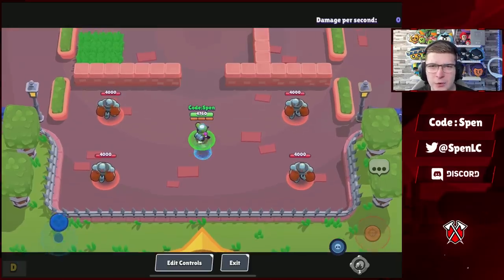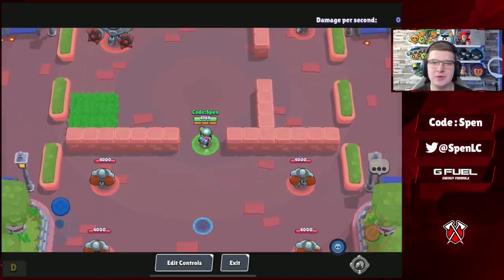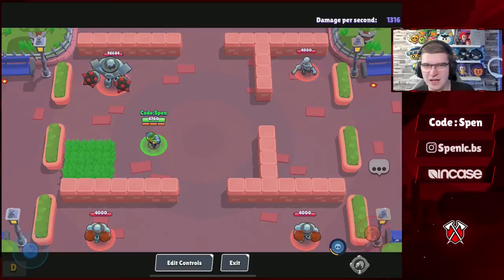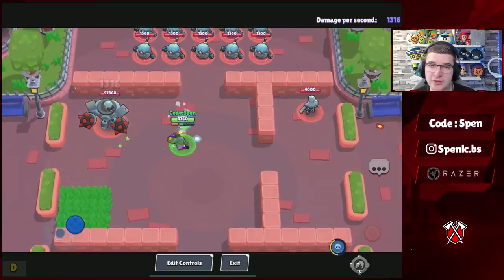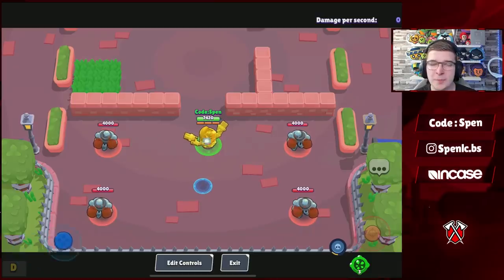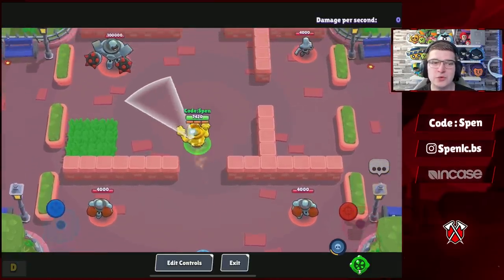Now let's hop into the balance changes. The first buff goes to Penny — she only has one change: her HP has gone from 4,480 to 4,760, so only about a 280 difference. I don't think it's going to impact the meta too much, but it's still a nice change for Penny.